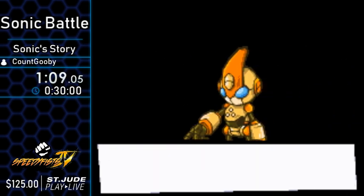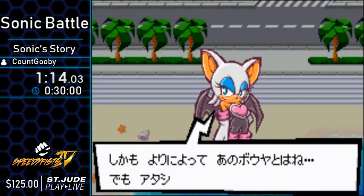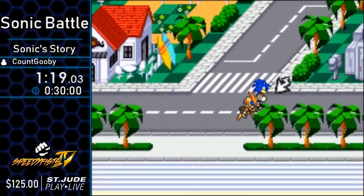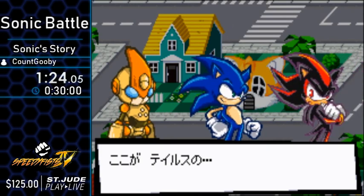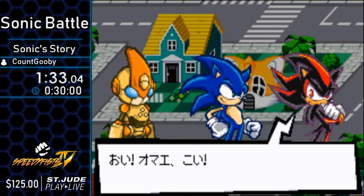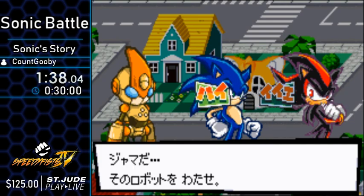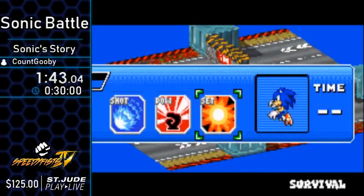Right now we're just getting some story — there's a lot of story to go through. Pretty much what happens is Dr. Robotnik finds this robot called Emerl, calls it junk, and it ends up on the beach. Sonic picks it up and makes a friend. Now he's hanging out — Sonic and Shadow — because everyone in Sonic Adventure 2 mistakes both of them. And pretty much Shadow's just saying 'give me the robot,' and Sonic says no. So we're going to battle.